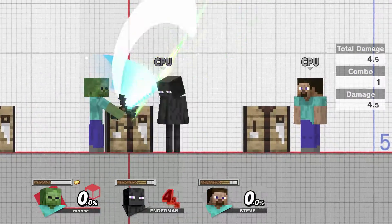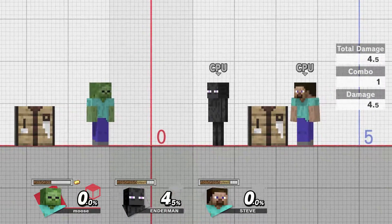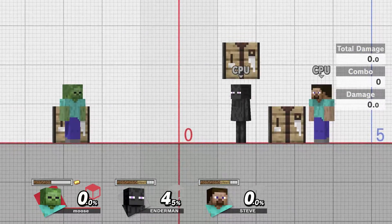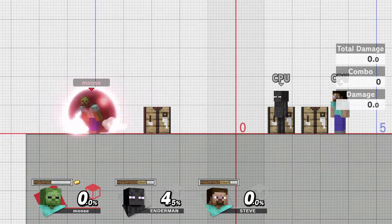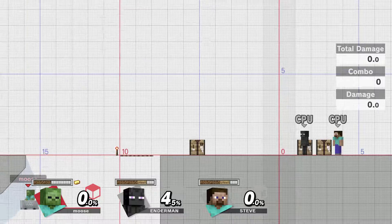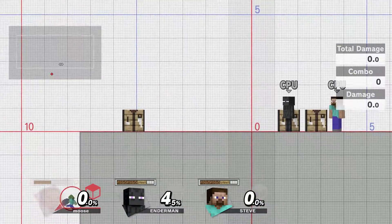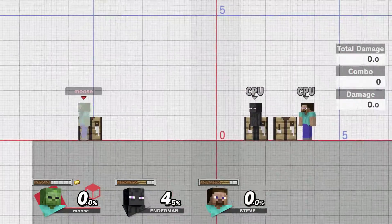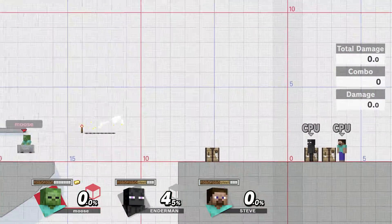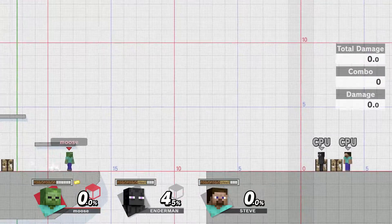You can destroy other people's crafting tables if you really want — they'll reappear in just a few seconds. You can also move your crafting table by using Shield and B, so you can reposition it to wherever you need it.